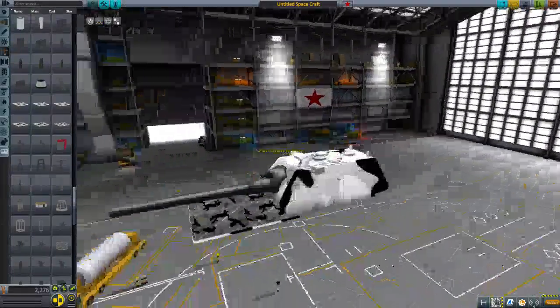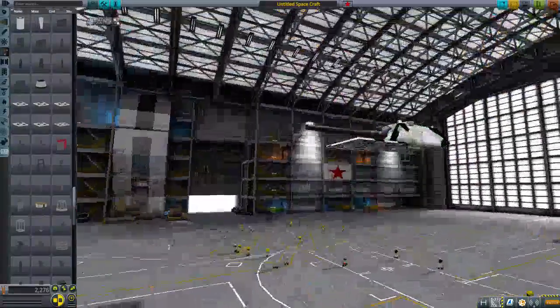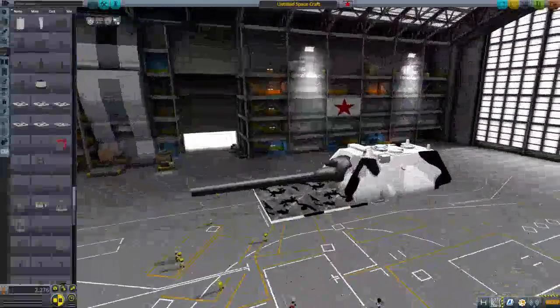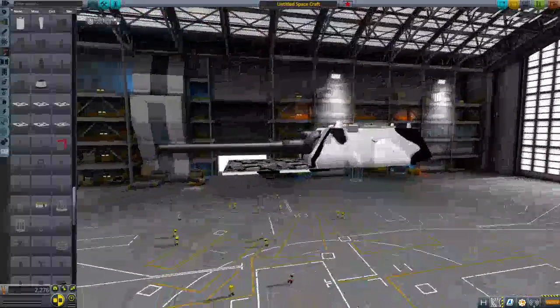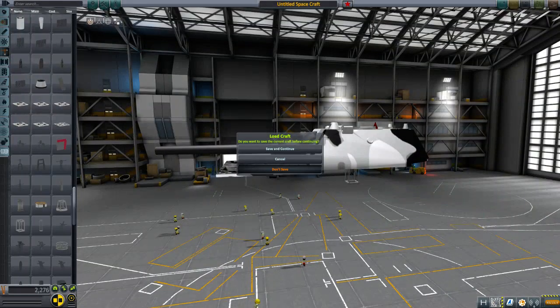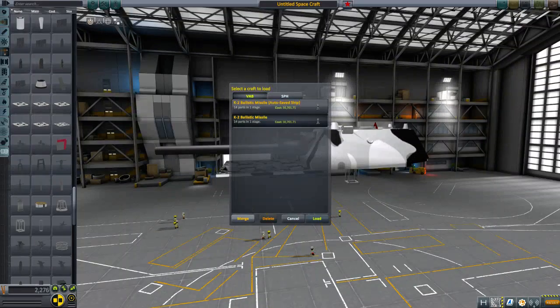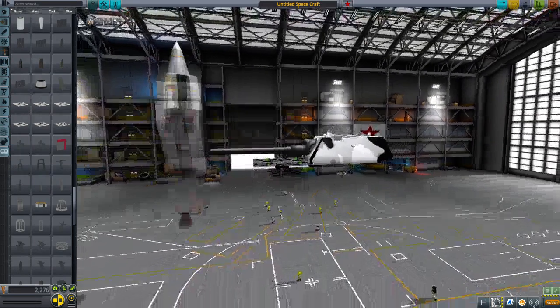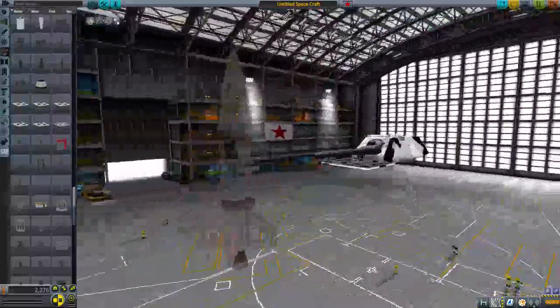We've got our heavy armor panels. That's a big vulnerability to bombs, so we're going to make sure we try and maintain air superiority. People are saying make a V2 — I already did. Here it is. I made a V2. We'll leave it there.